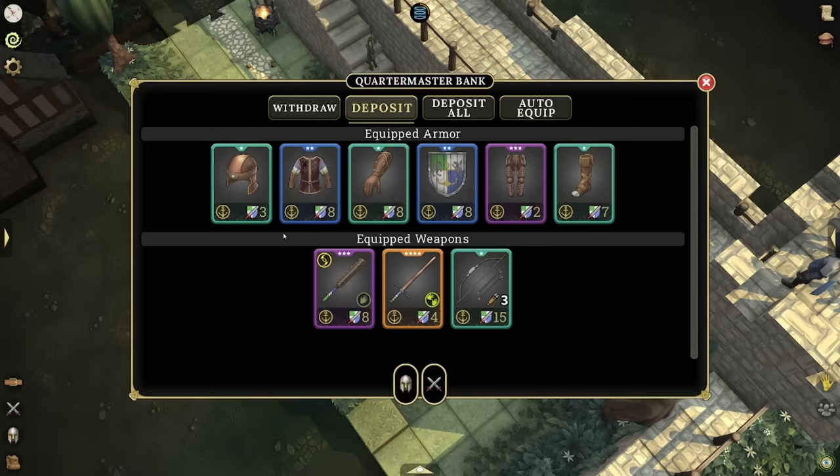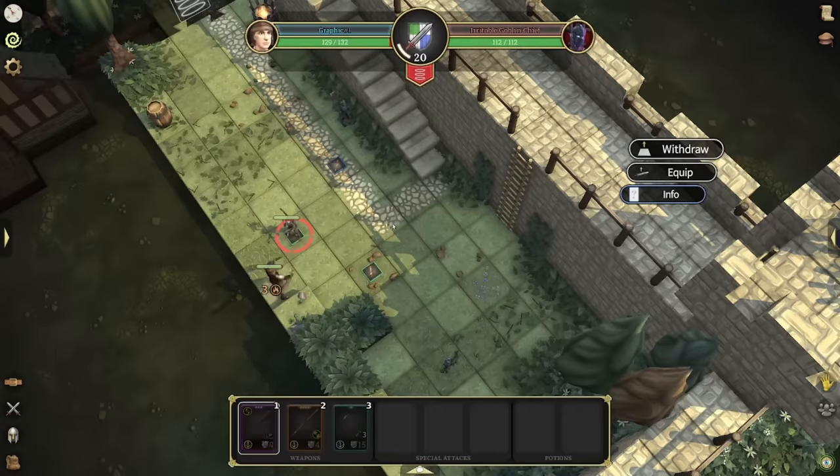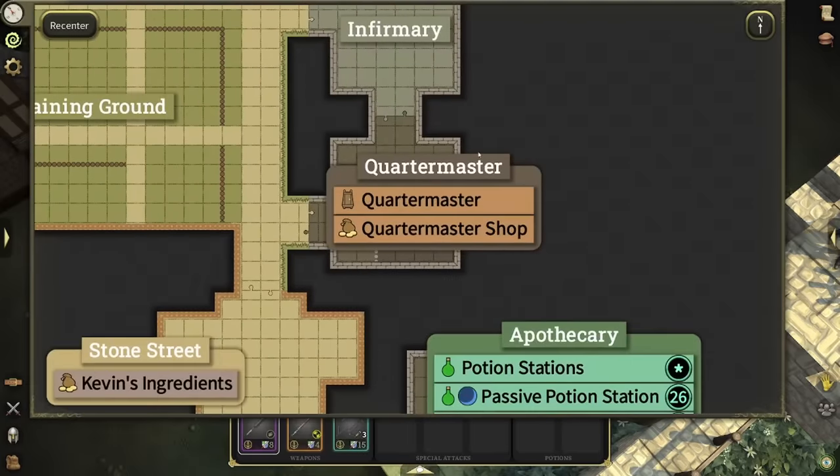Just like that, all of the backpack gear has been deposited. You can also withdraw it if you accidentally put something in there that you wanted — like this helmet, I can actually equip it just from that spell alone. It's basically a big backpack for gear and weapons, so definitely take advantage of that. All you have to do is talk to the Quartermaster in the beginning town — the Quartermaster shop. Talk to the guy, ask about a spell, and he should give you the spell.